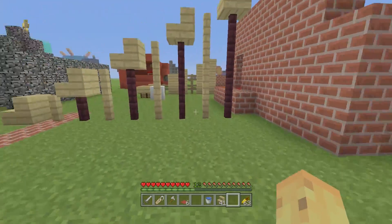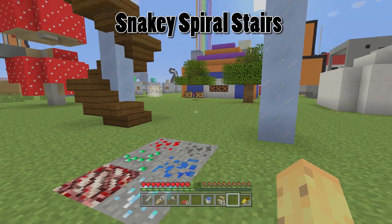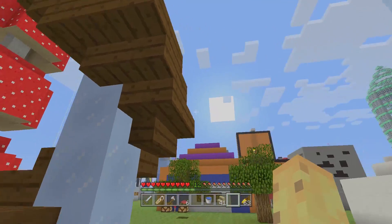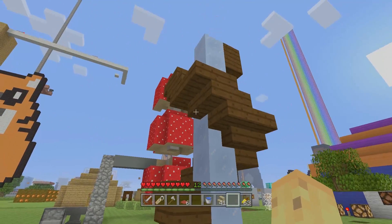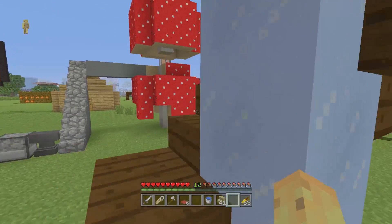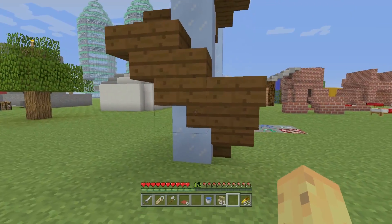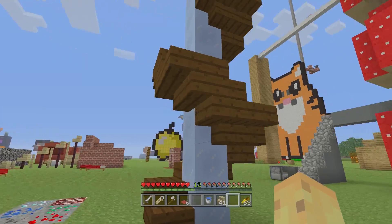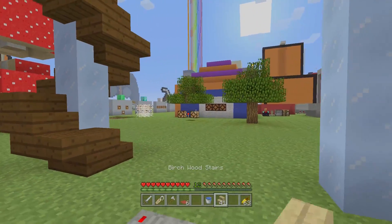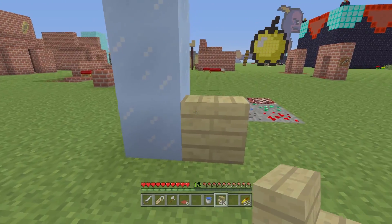If bizarre isn't the adjective you're going for and maybe something actually good-looking is, then this second staircase is one I absolutely fell in love with the first time I saw it. Here's a little bit of ranting about why I love this staircase. As you can see, it's a spiral staircase. Spiral staircases are pretty cool because just going in a circle seems cooler than just going straight up and down. But also the fact that this spiral staircase uses upside-down stairs to make a really cool snaking effect — it looks like a snake of wood going around a pillar.